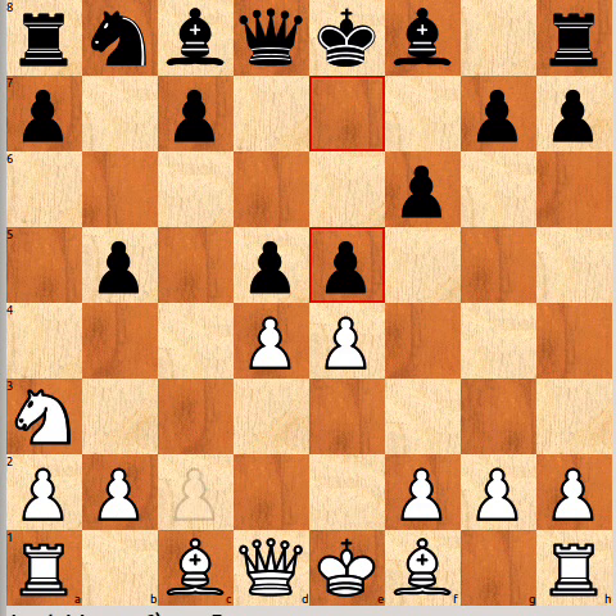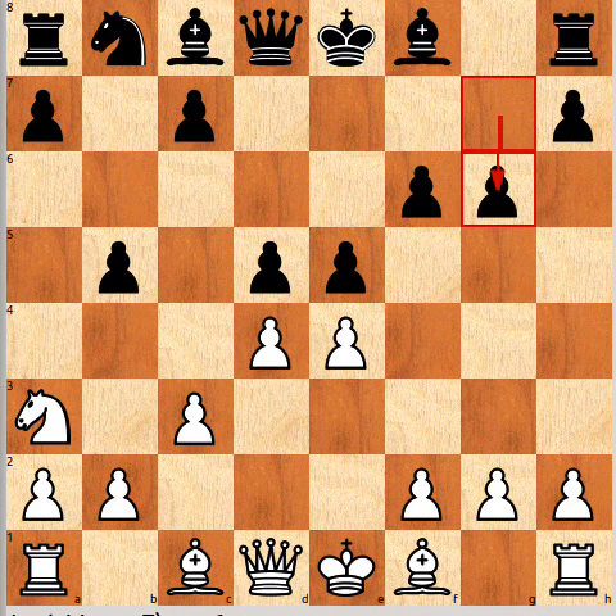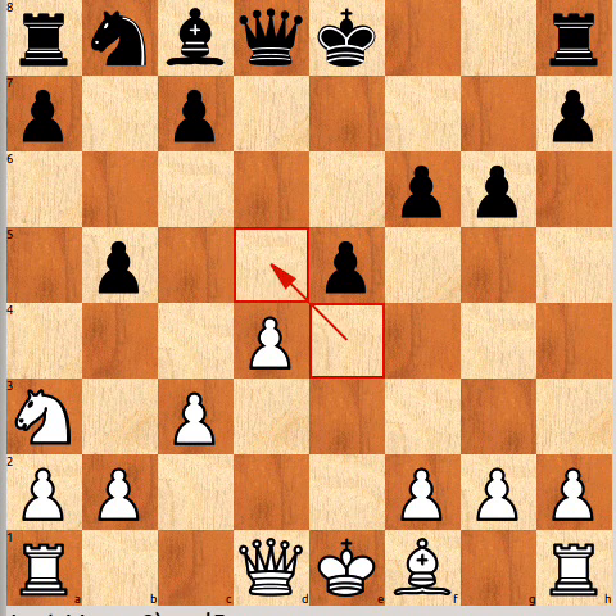Just to give an indicative line — c3 is quite natural. White is often hoping to capture on d5 and use the diagonal a2 to g8 for the Queen to come out to b3, or bishop to c4 in some lines. Of course you can't play Qb3 immediately because the knight on a3 is hanging, but in the future it often becomes a tactical motif. Let's put g6, just developing this bishop to h6. Maybe bishop h6, takes, e takes d5 — kind of showing that idea.